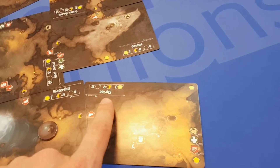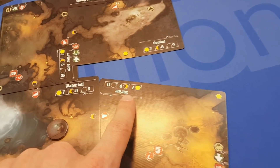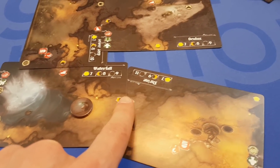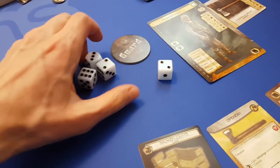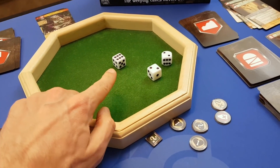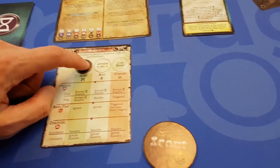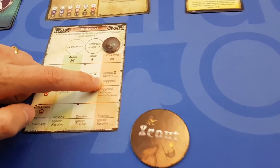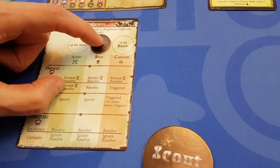Then we have to make a scouting test in this new area. Because we've come from an ambient light location, we would have to roll nine. All tests in this game generally are rolling three dice — you roll three dice, add them up, and you're trying to get nine or more. I've just made it. If we'd failed, we would become careless, which means booby traps and things get automatically triggered, which would be quite bad. But we've passed, so we've become bold. That's great.